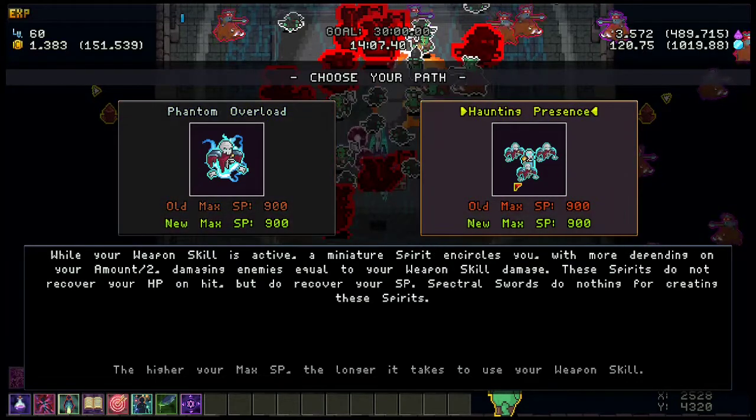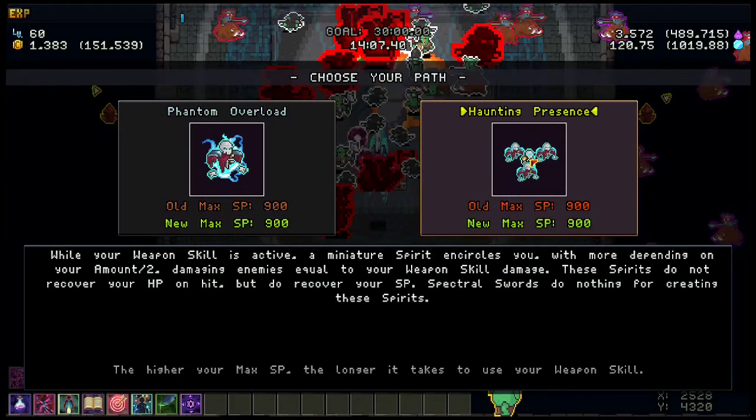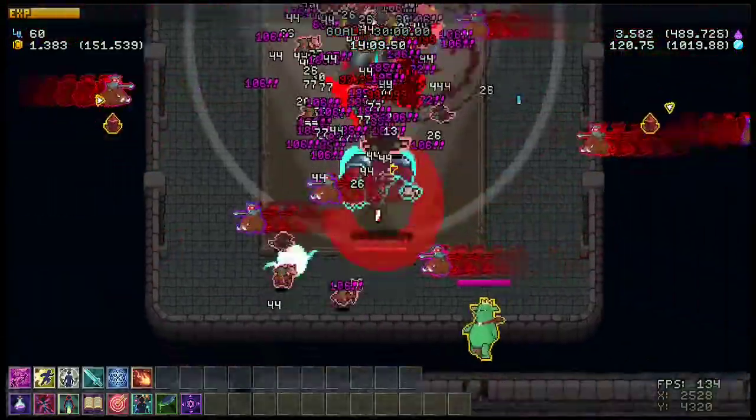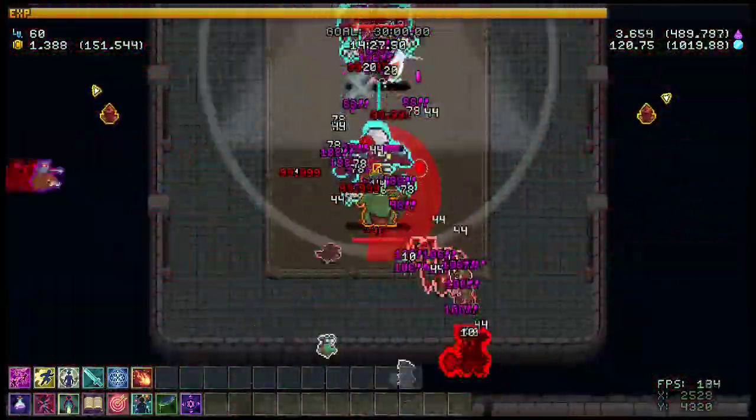For the level 60 evolution path, you can go either way. I like going Phantom Overlord just because the negative about Haunting Presence is that those spirits don't actually recover your HP on hit — they recover your SP, which helps you cast more, but they deal damage to enemies without healing you. We kind of revolve around healing for every enemy we hit, so we don't want enemies dying faster than they need to. With Phantom Overlord, every single time a spirit is created it explodes and deals a ton of damage. It's really fun, looks nice, and it's pretty good for clearing out bosses.